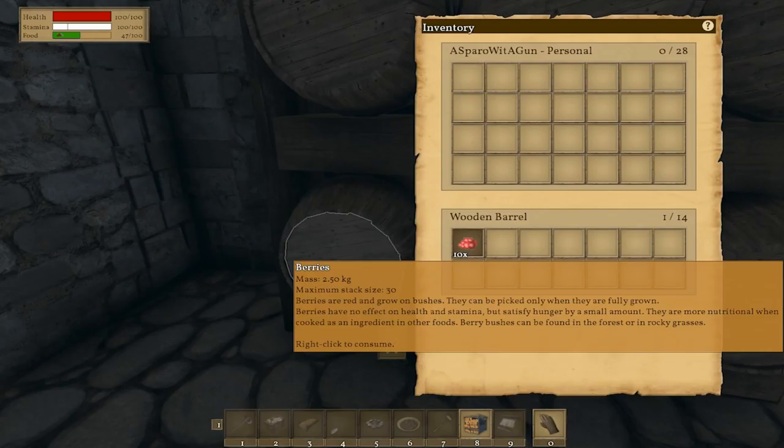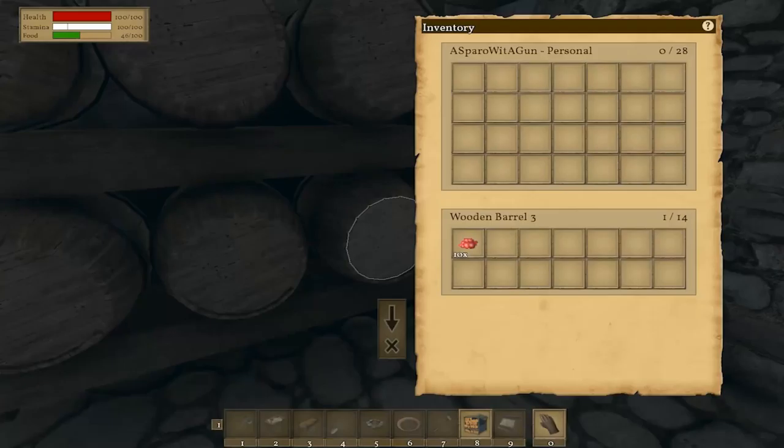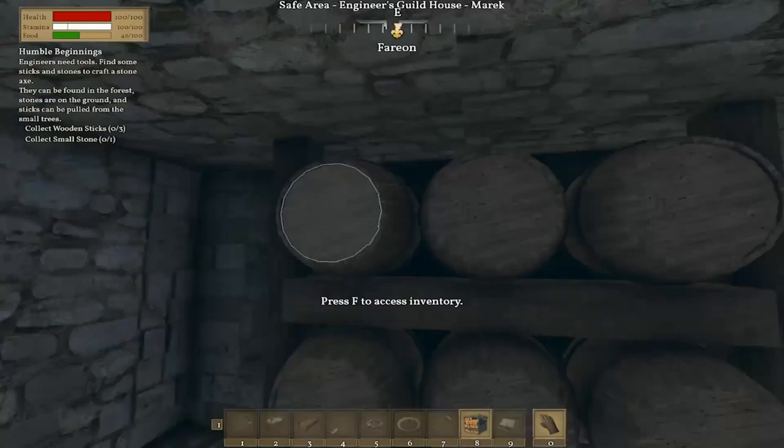We can store stuff in barrels. Looking at my personal inventory, we have berries — red and growing on bushes. They can be picked only when fully grown. Berries have no effect on health and stamina but satisfy hunger by a small amount, and they're more nutritional when cooked as an ingredient in other foods.